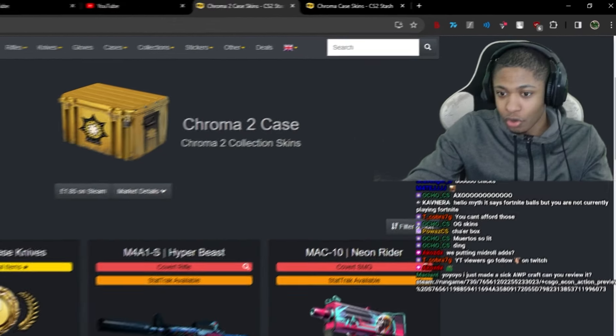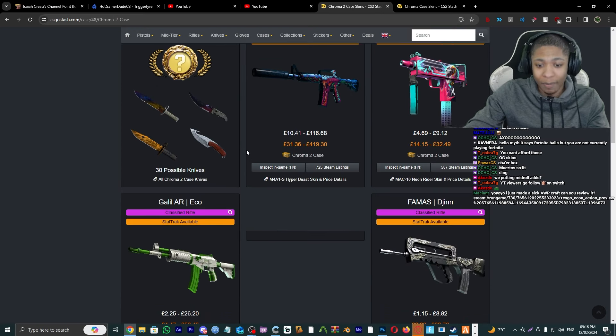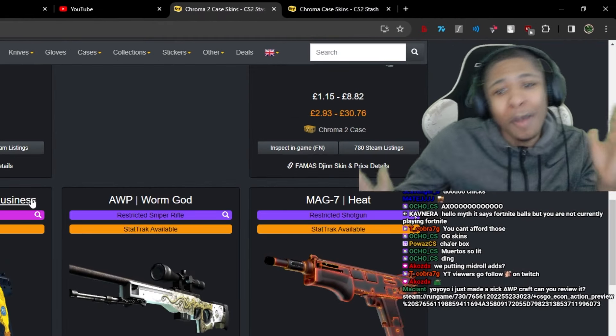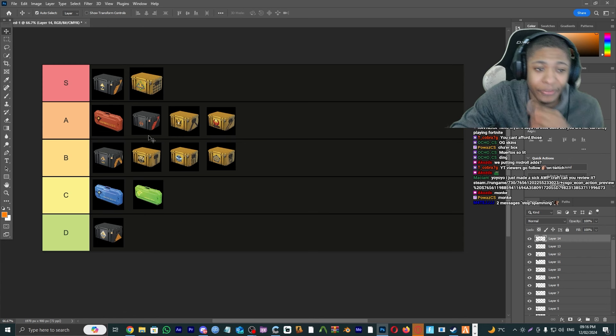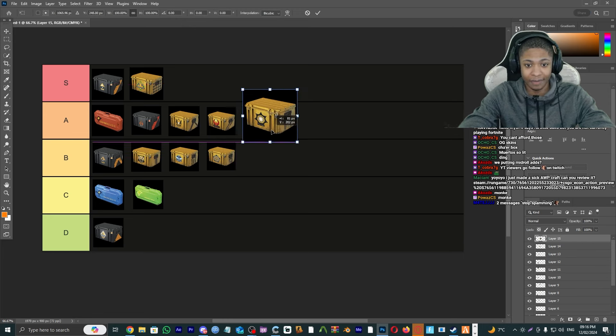Chroma 2 — another favorite of mine. You got the Mac-10 Neon Rider, the Hyper Beast, the Eco, the Monkey Business — one of my favorite skins — and the MAG-7 Heat. I'm gonna have to give this an A tier, because nostalgic skins, beautiful finishes.